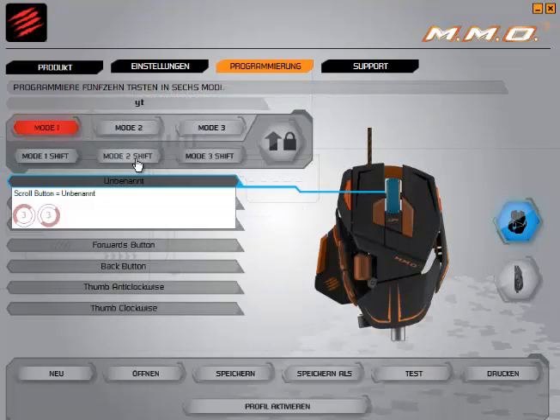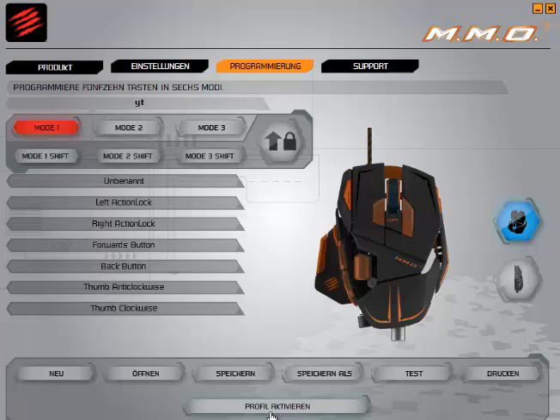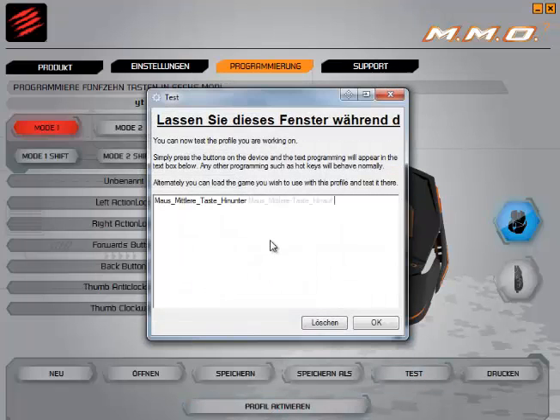When you are done, we click OK, save, activate the profile, and we will test it. And here you can see I can click as often as I want and it won't click two or more times.